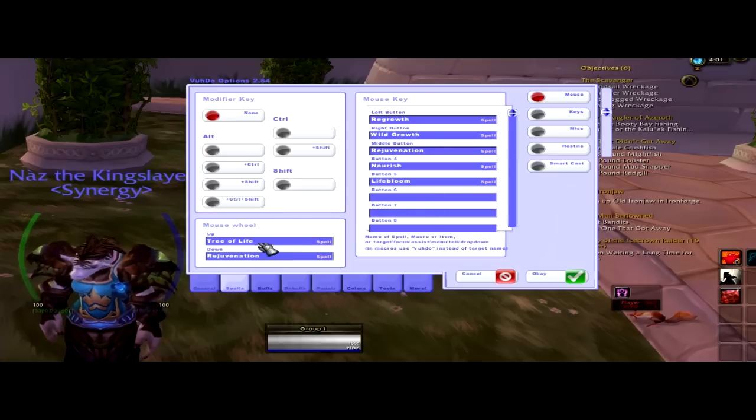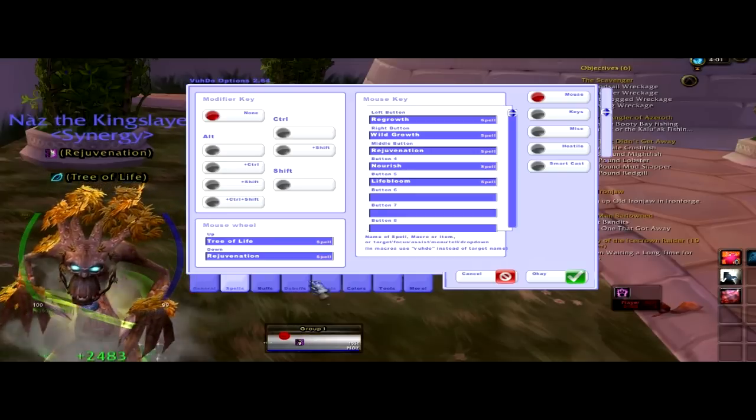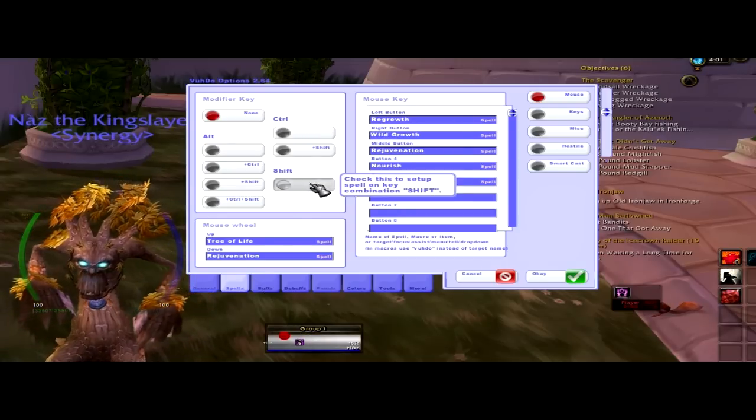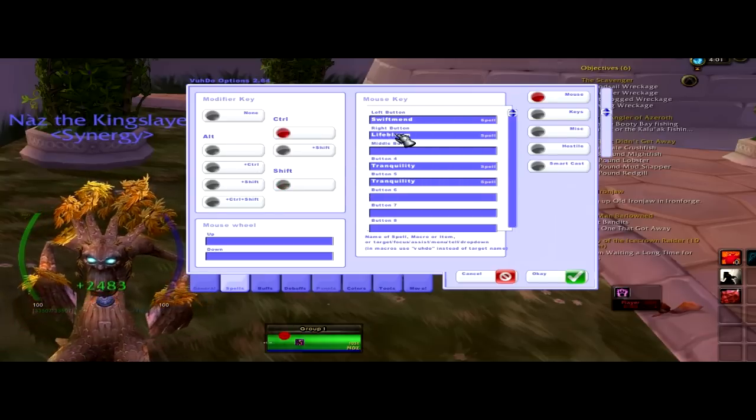Just keep binding it to a mouse button. You can see Tree of Life there and Rejuvenation — I've got it bound to mouse up and down on the mouse wheel. You can put Shift-click as well, and Ctrl-click.